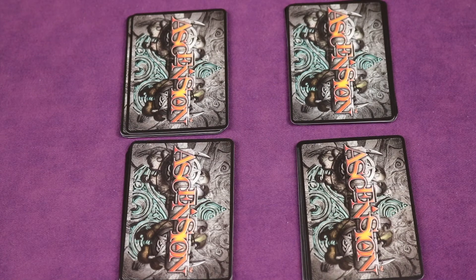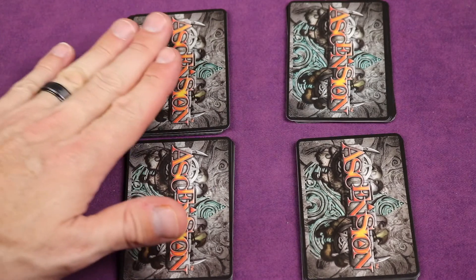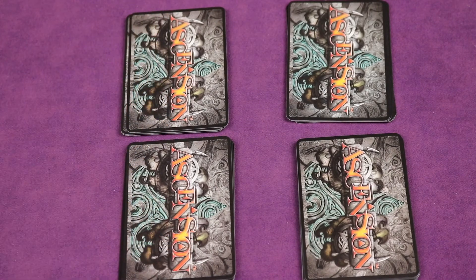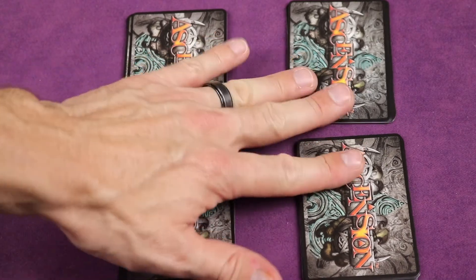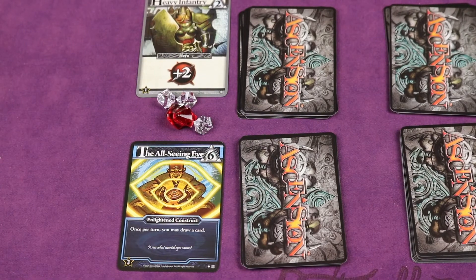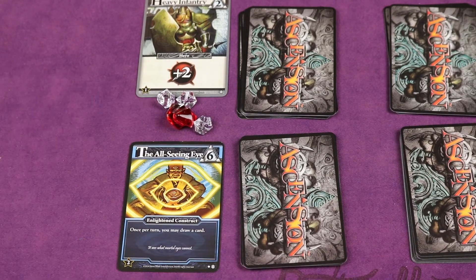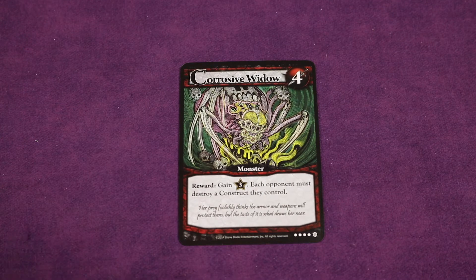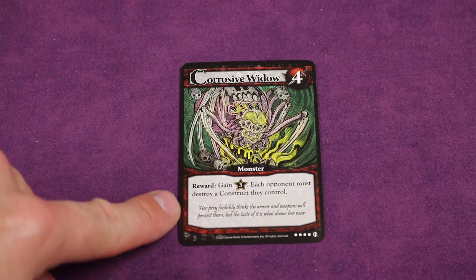In alliances you'll form a team with another player. When it's your team's turn, both players play their turns simultaneously — they can share strategies, do things in any order, and do anything they want together as a team. Even though you're playing together, you never share cards or resources, but you do share a total pool of honor. When affecting the other alliance, it affects both players — for example, defeating the Corrosive Widow forces each opponent to destroy a construct they control.